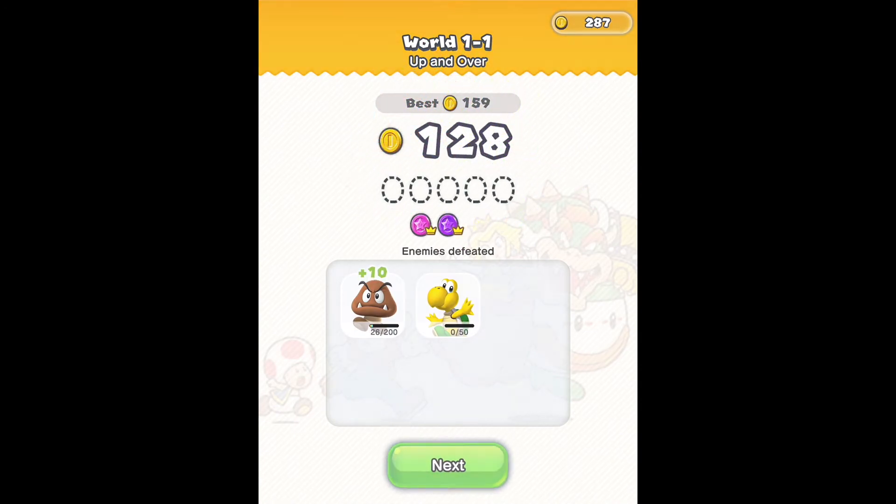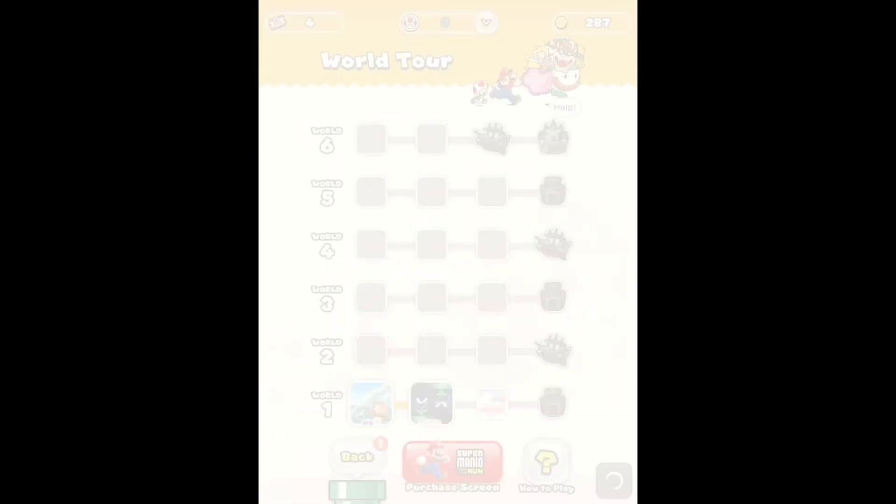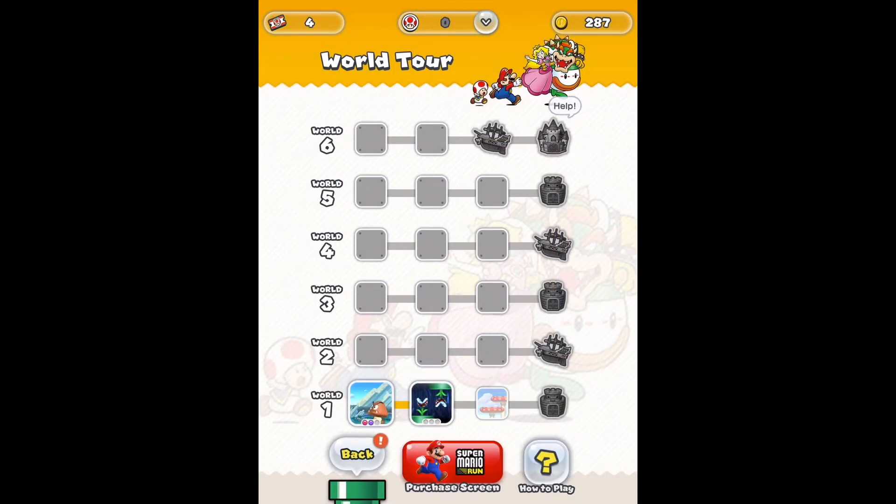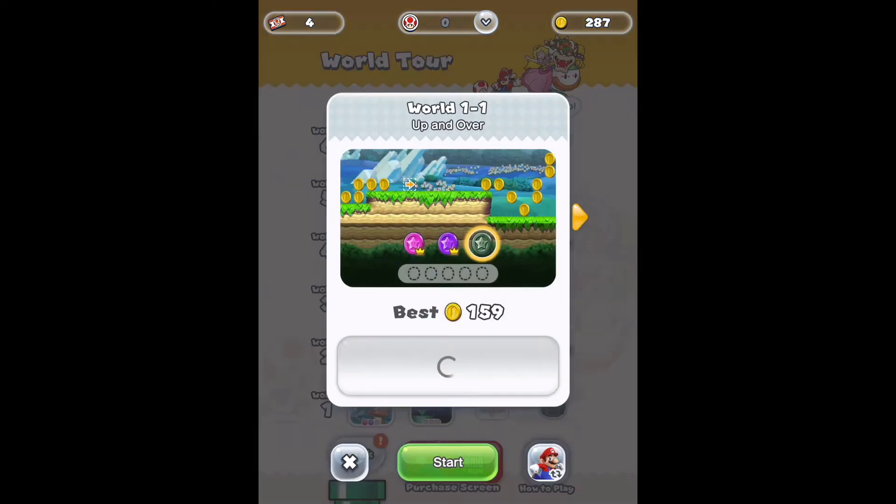When you see "enemies defeated," every time you get a certain amount you rank up in a way — you get more coins for destroying an enemy each time.